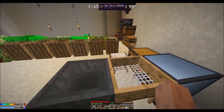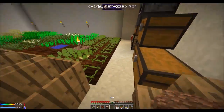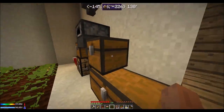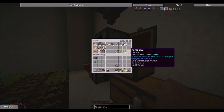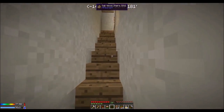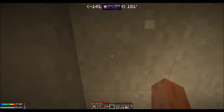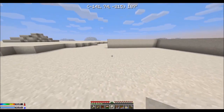All right, now we got our dirt. We don't have any grown yet. We don't really need that much food — hmm, I have more food than I thought we'd need. Let's go out here and make sure nothing's going to attack us.